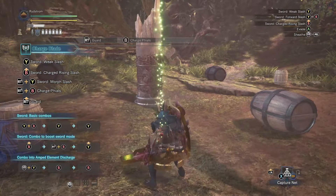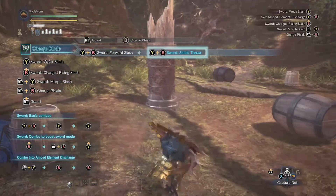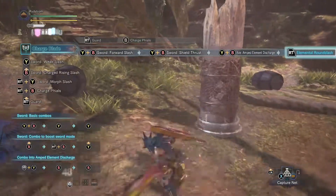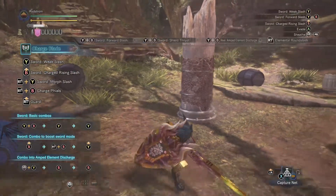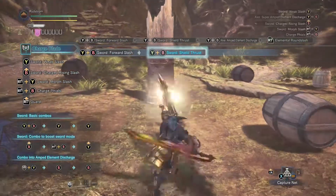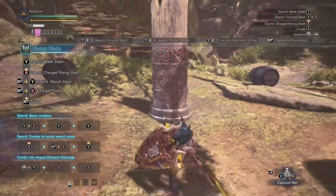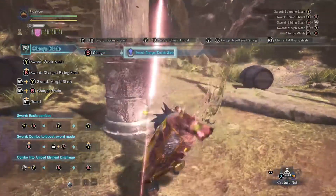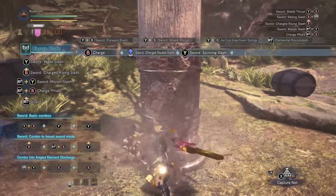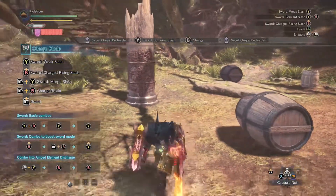Alright, so then when you have phials charged, you're gonna go like this. And that's gonna put him into your shield. Again, that was YB, YB, YB, and then right trigger. Okay, so now we're gonna heat it up again. You notice that if you get it over hot, you will bounce off. Like that.